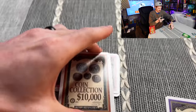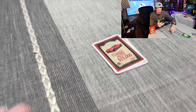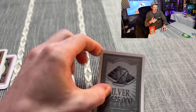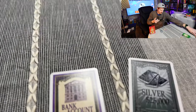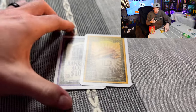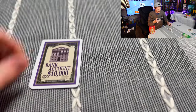You can never steal the very bottom card from someone's stack. So if you happen to have a silver or gold in your starting hand, a good strategy is to hide it — place a bank account on top of the gold so no one knows it's there. Because it's on the very bottom, no one can steal it, and you'd be starting out with $60,000, which is very strong.